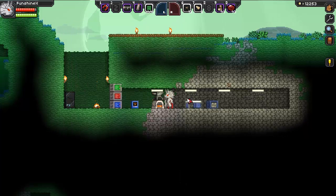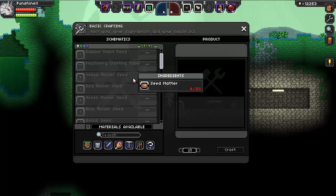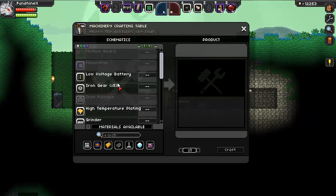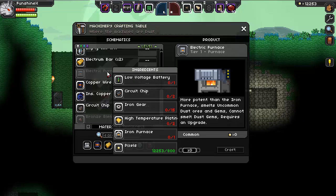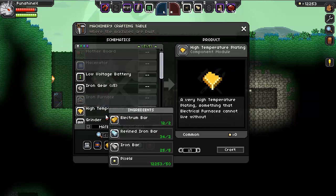So let's go into the crafting recipe. Oh, it's in this table. We need an electric furnace. Look at all these things we need. We can just break our iron furnace to get that one. Low voltage battery — we know how to make those. Chips and gears. The only new thing is a high temperature plating, which is pretty easy.